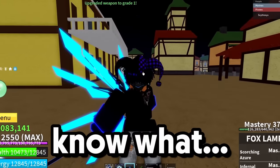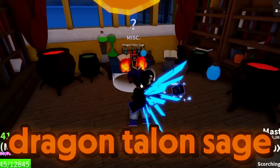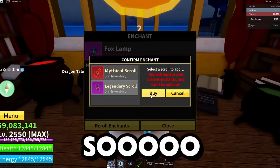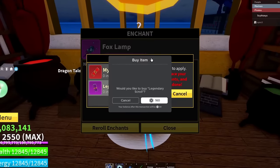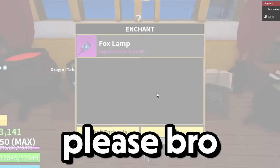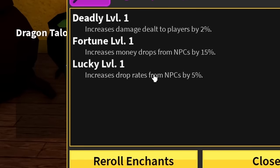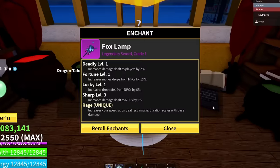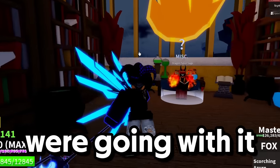I'm going to go spin for our legendary enchantment. We made it to the Dragon Tail and Sage and we're here to enchant the Fox Slam. I'm hoping for something good, so let's just go full send — 160 Robux, I can only buy one but let's do it. Come on, please give me something good — no downgrades. Deadly Fortune, Lucky Sharp... Rage? That is so bad. It's nothing bad or good but I guess we're going with it.